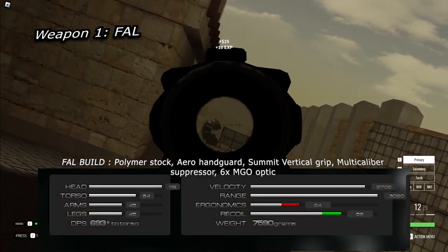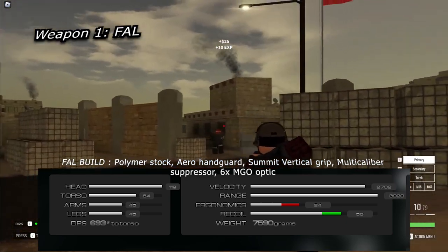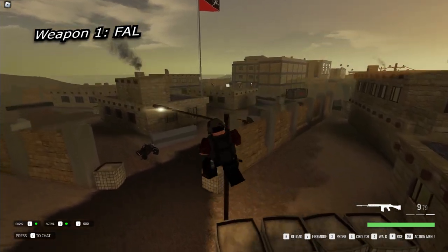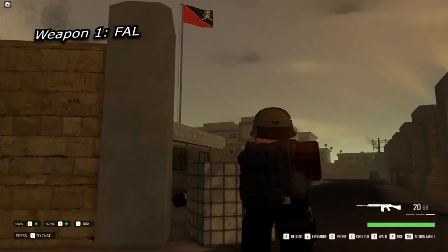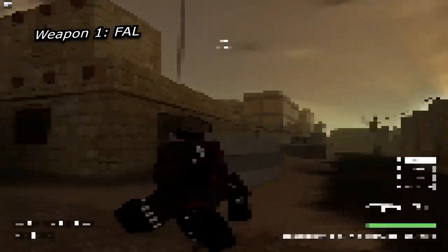For the builds shown in the video I use the polymer stock, arrow handguard, summit vertical grip, multi-caliber suppressor, and the 6x MGO sight. The FAL does have some drawbacks though. First off, it has an insane weight. For this weapon I kept my distance and used the single fire feature to give myself the best chance. I am not outrunning enemies with this, so I would be taken out instantly if I got up close. It also has some high recoil, so I used it on semi-auto.